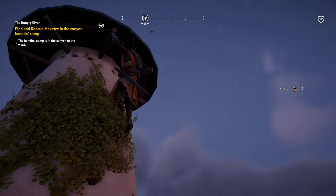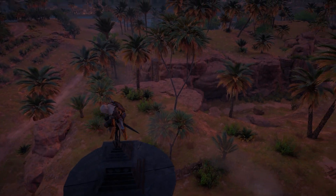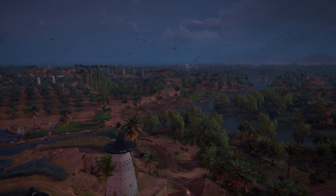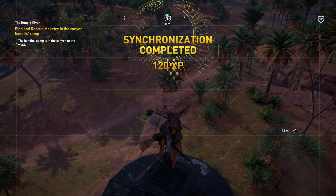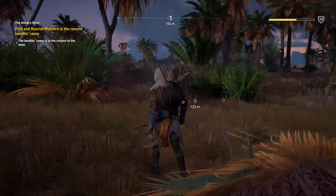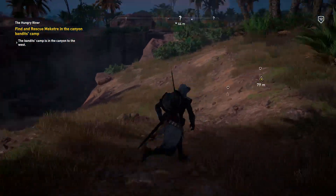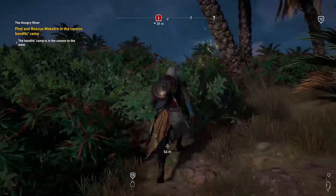There is swimming — a lot of swimming in this game too, which I'm pretty pumped for. We hit a synchronization point — it's a pretty low one. I'm hoping beyond all hope that in the bigger cities, or when we climb pyramids or Cleopatra's palace, there will be really high viewpoints. That really bugged me about AC3 — verticality matters. Also note that Senu's perception has increased; I wonder if that extends her range.